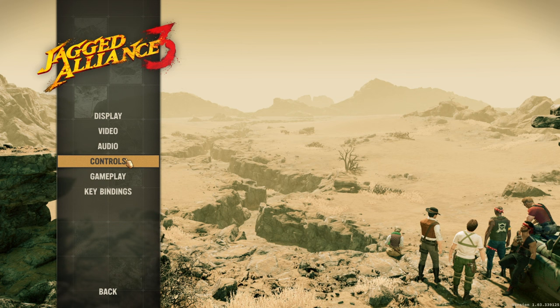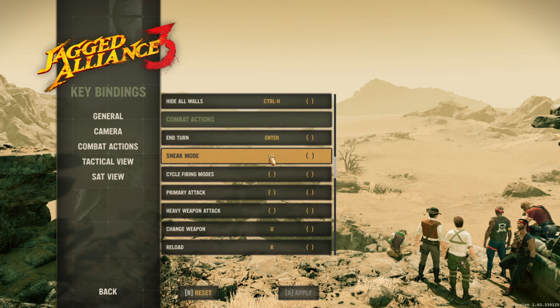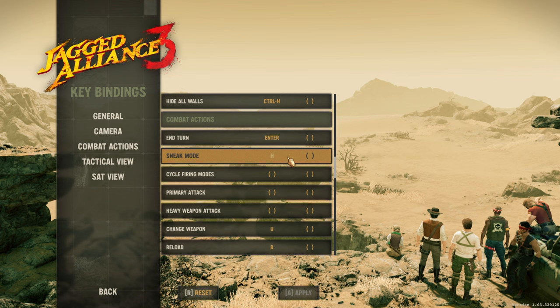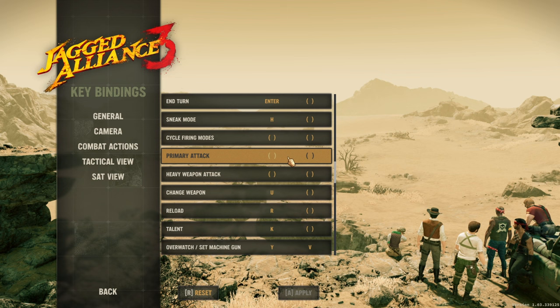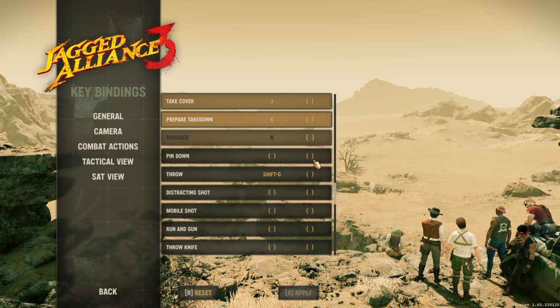Tip number one: there are a couple of key controls that you should really start to bind for yourself. The three I want to let you know about are all about sneaking and selecting all members. You should familiarize yourself with the sneak mode key — I left it at default which is H. The key for Overwatch — I didn't like the Y key so I bound V for Overwatch and it worked very well.